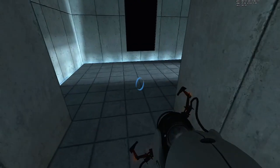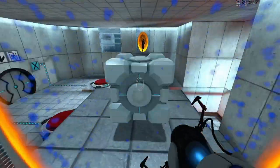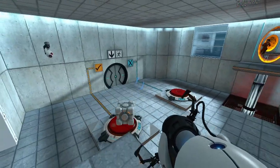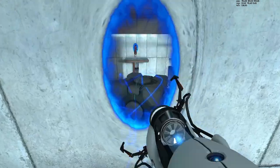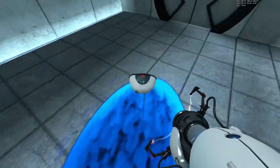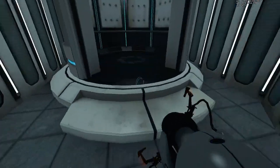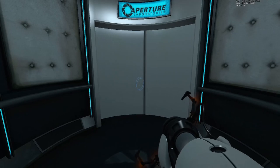So what's happening here: I do a smooth bunny hop and the first throw works out — the cube goes through — and the second throw works as well. That saved about 10 seconds compared to my usual time in this room, because in general at least one of the two misses and I have to jump down and place it, which loses a lot of time.